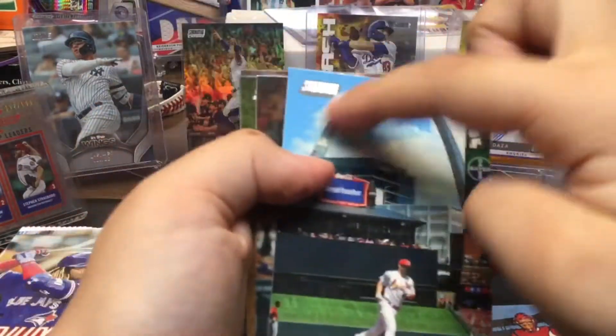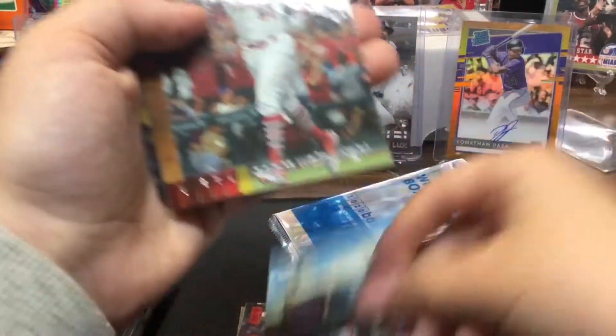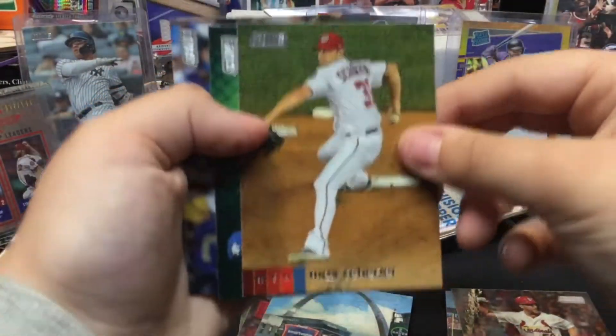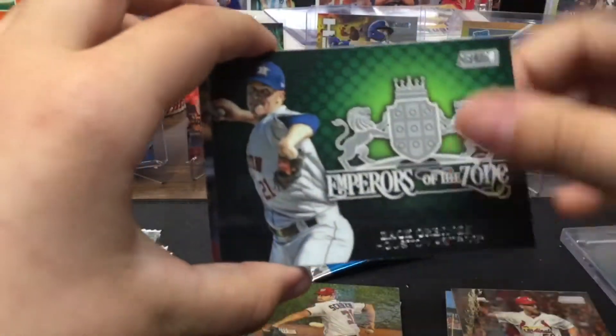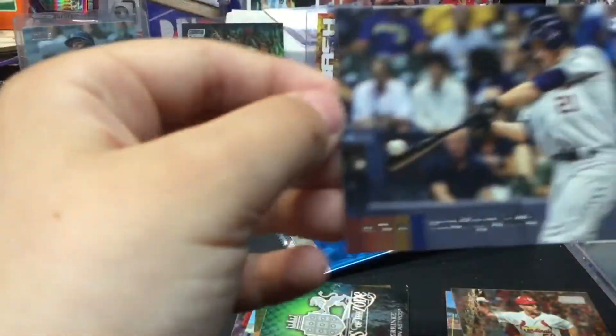Oh, this is a good one — there's a big one. Mac Schroeser, that's cool. Oh, I have another one like this too. Zach Greinke — Empire of the Zone, Zach Greinke.